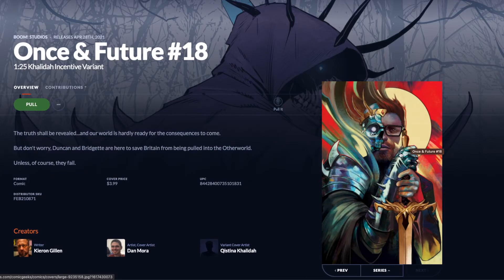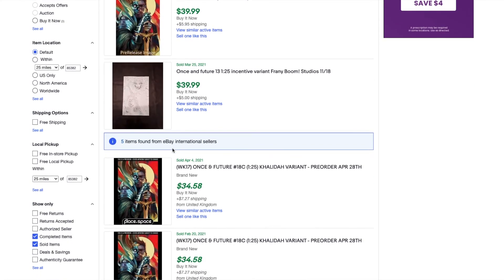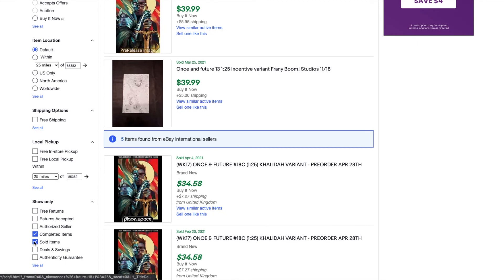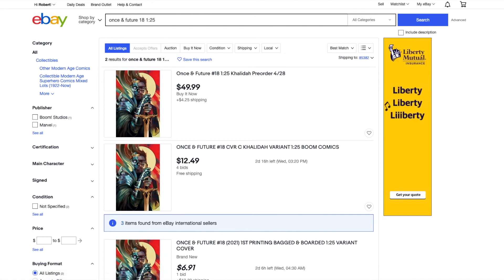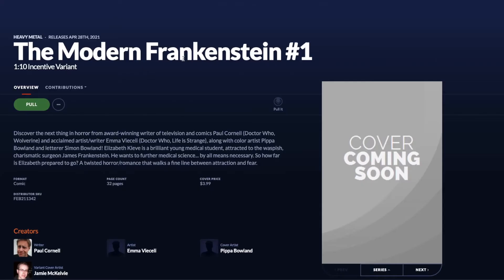These last two are from independent comics. Boom Studios is kind of taking over right now — up there with Image — and they're putting out some really amazing stuff. Dan Moore is becoming one of my favorite artists, mostly because of his work on Power Rangers. Here's Once and Future number 18, the 1:25 incentive variant. On eBay you can see it's going for double ratio on the regular price as well.